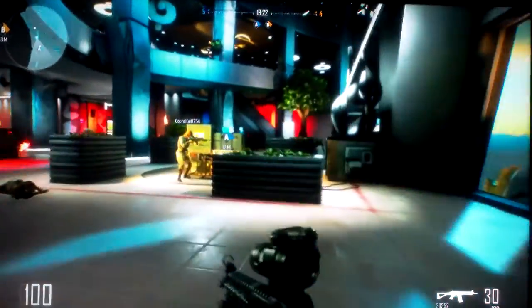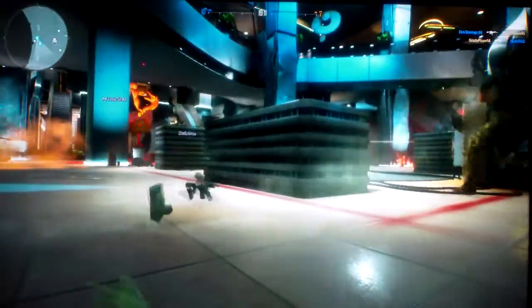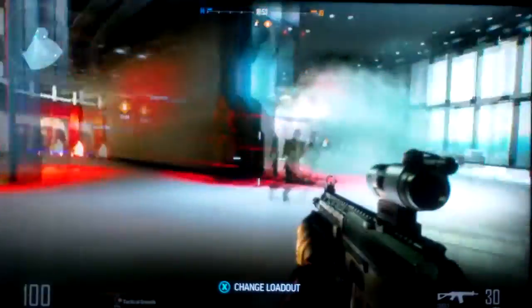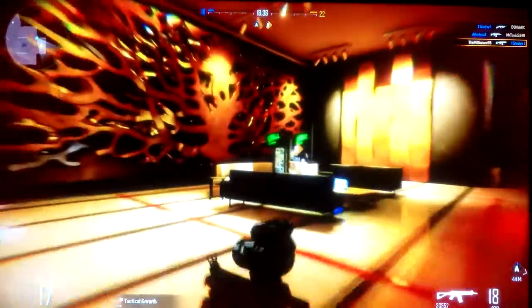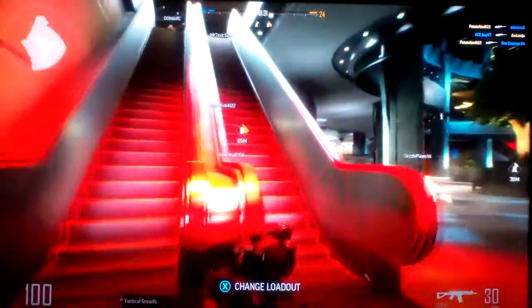You have to be dead-on if you're going to land hits on anybody, and they take a good amount of shots to kill. Another annoying thing in this beta: you die so easily from something you can't see, and you can't see enemy players on the mini-map, which makes the mini-map pretty useless — you don't know where you got killed from half the time.